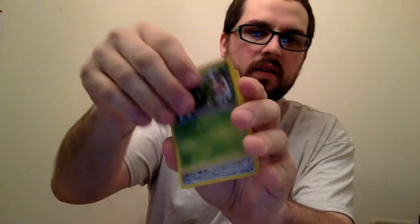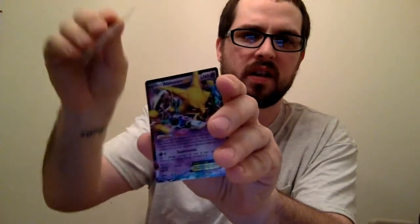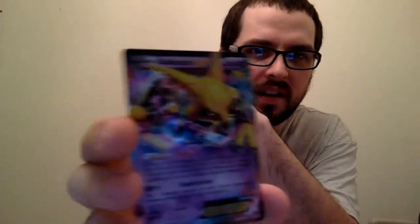Something good in this one. Hoping for an Audino — he's one of my favorite cards, double colorless. I use him in my physical deck. Energy Pouch. And Alakazam EX! We got Alakazam everywhere over here, ain't we? He's basic.